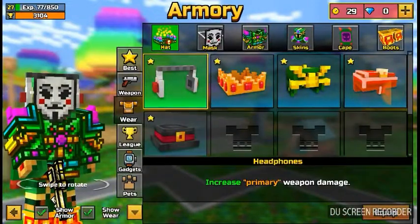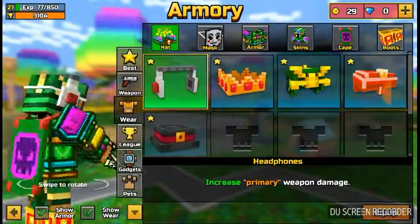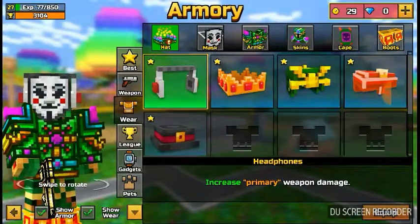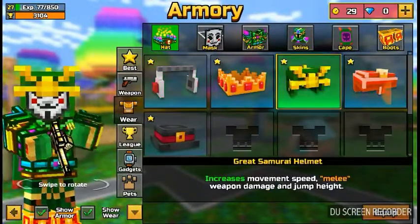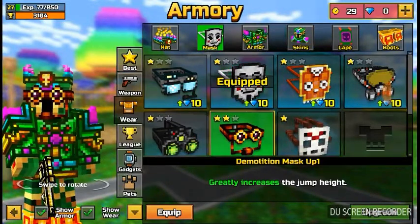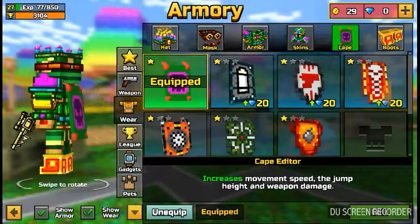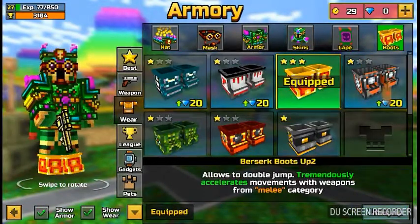Before we get started, go to your wear and equip. If you do not have the burning tiara or the afro in League, equip the samurai helmet, make your mask the demolition mask, make your cape the custom cape, and make your boots berserk boots.